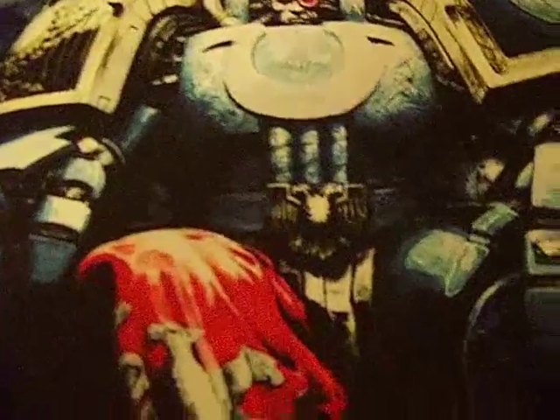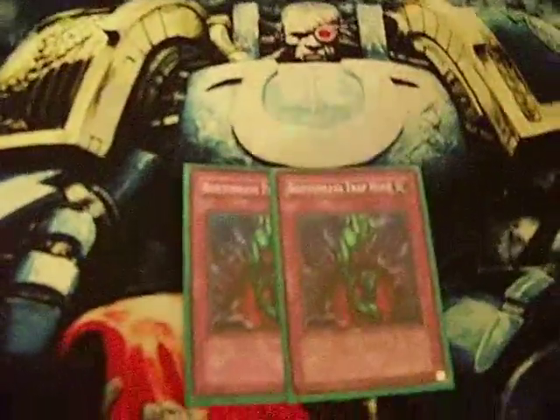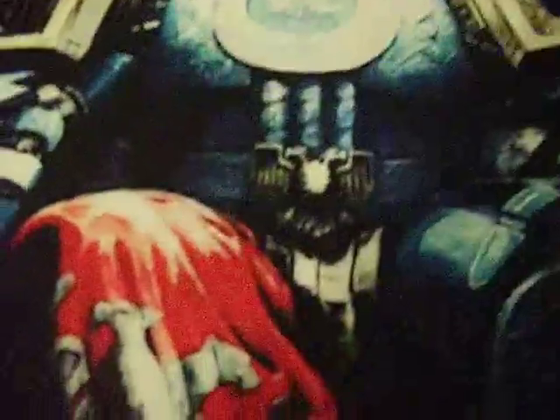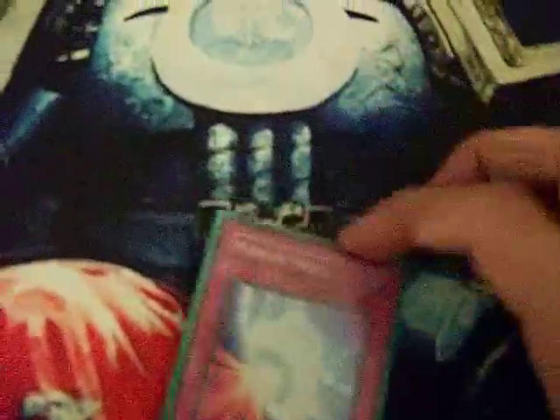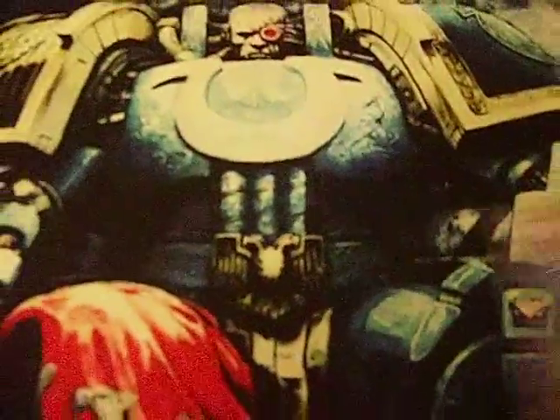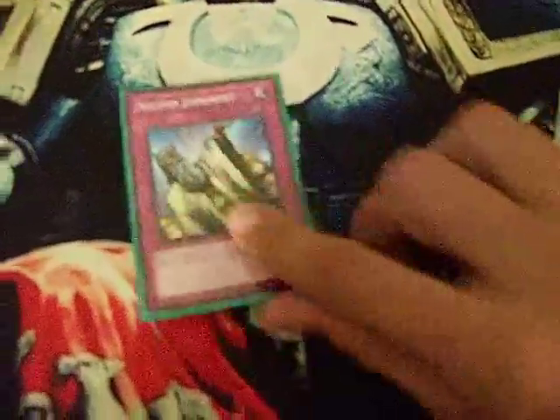On to the traps. We have two Bottomless Trap Hole — really good, I love Bottomless. One D Prison — don't have any more room, but I think every deck should run three of these, it's a really good card. One DB2 Super Rare Mirror Force. One Torrential Tribute, this is common. And one Common Solemn Judgment.